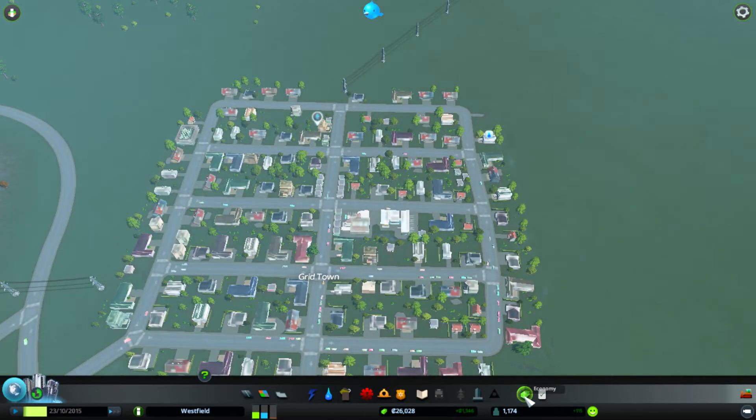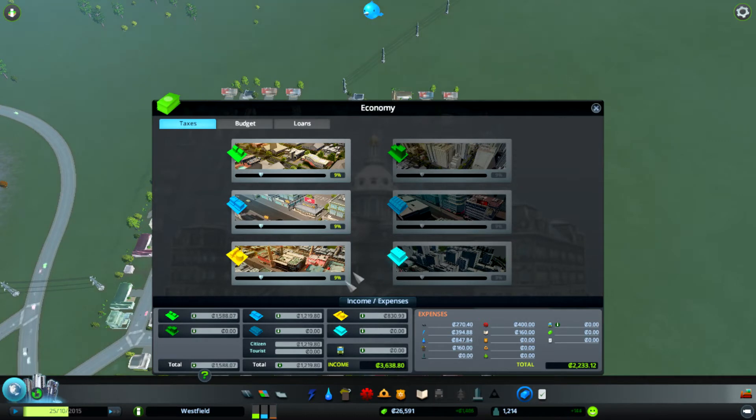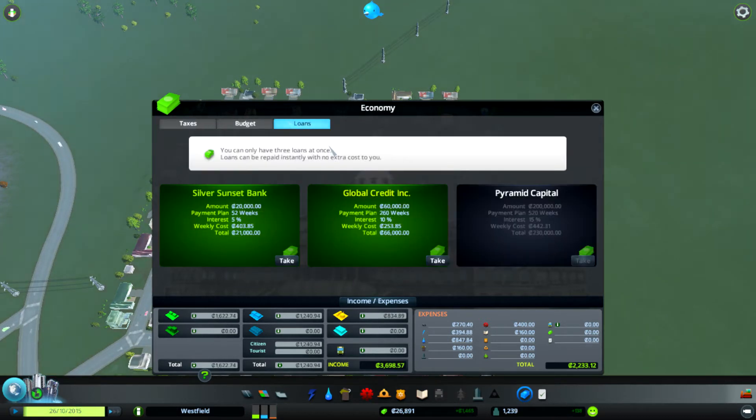We've also unlocked our ability to look at our economy through the budget panel. If you need more electricity you can increase your budget to generate more. You can do that for a lot of other things like your police force — put money into it and that should fix itself. You can also change your taxes for each kind of area — low density residential, commercial, industry — and as we unlock more sectors we can do the same.